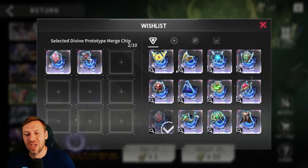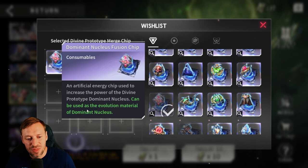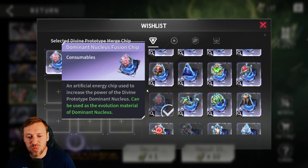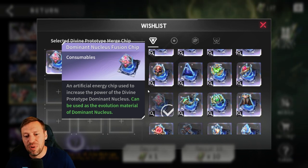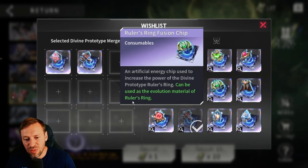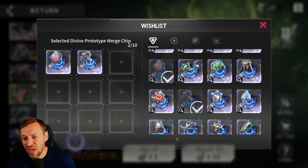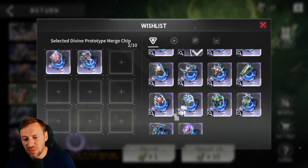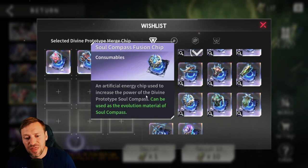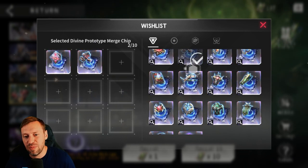For your wish list, how you want to do this depends on your account. For me, summoners are so strong and I've heavily invested in my summoner, so that's why I've chosen the dominant nucleus - it's probably the best one because it just massively bumps up your damage. The ruler's ring gives your summoner better survivability, so that's also a good option. And there's another one for survivability as well, but at the moment I just want to max out my damage first and then work on survivability.